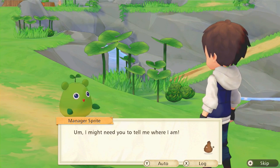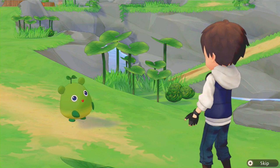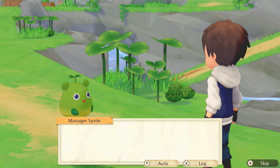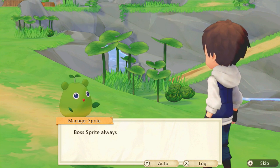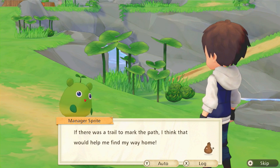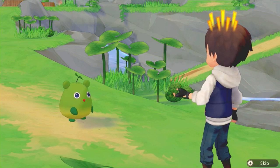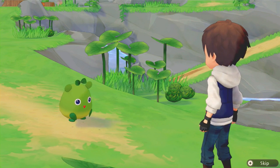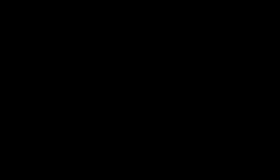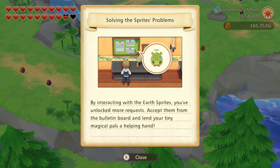Shiny, am I glad to see you. You're at Earth Sprite Village. I'm on patrol to help Boss Sprite. Boss Sprite always goes on patrol every day, but I accidentally went too far and lost my way. If there was a trail to mark the path, that would help me find my way home. Can you please gather up some beans to put up on the patrol route? By interacting with the Earth Sprites, you've unlocked more requests — accept them from the bulletin board.